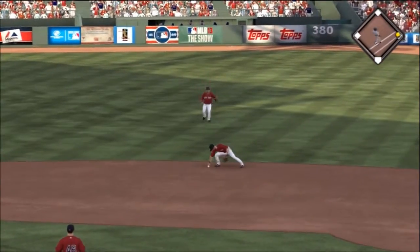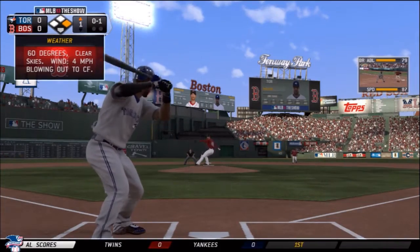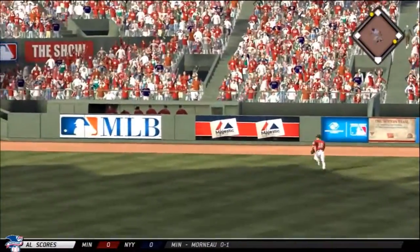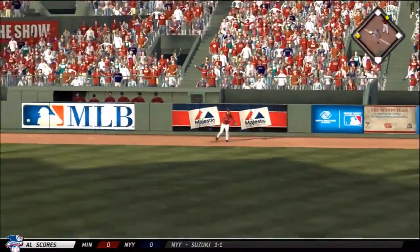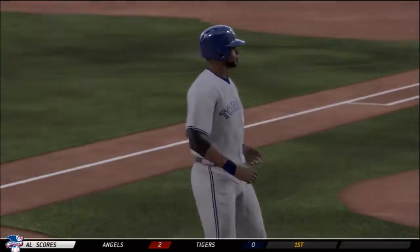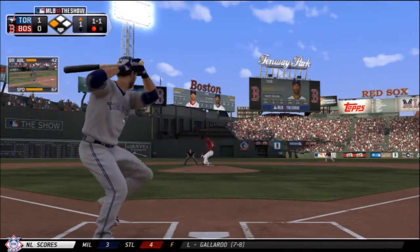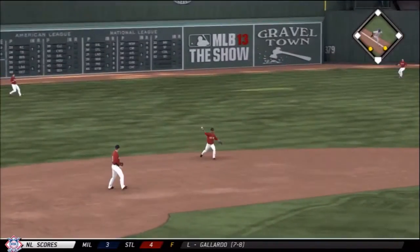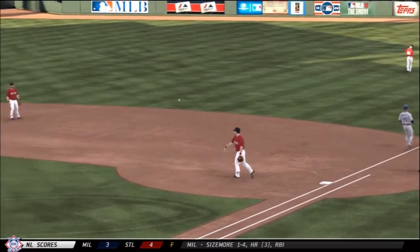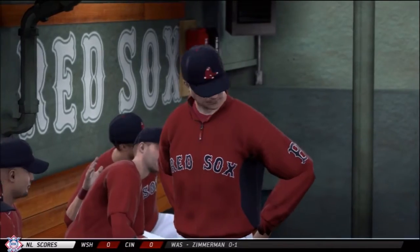Jose Reyes starts it off with a little base hit — he was credited with a base hit off the glove of Pedroia. Newly acquired Brandon Phillips comes up next and sends the ball to the right center field fence, one-hopping off the wall. Jose Reyes scores without a throw from the cutoff man, giving us the early lead. After a ground ball to the right side, Bautista gets an RBI groundout, and we take the 2-0 lead early.